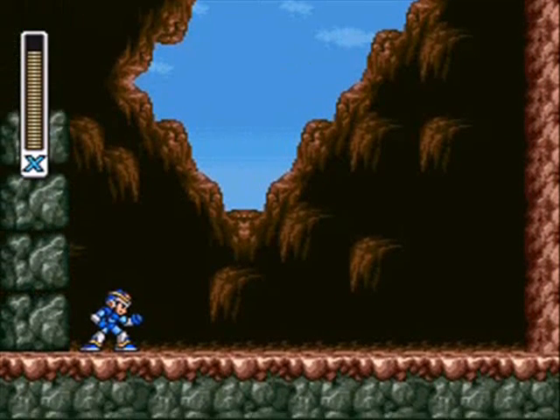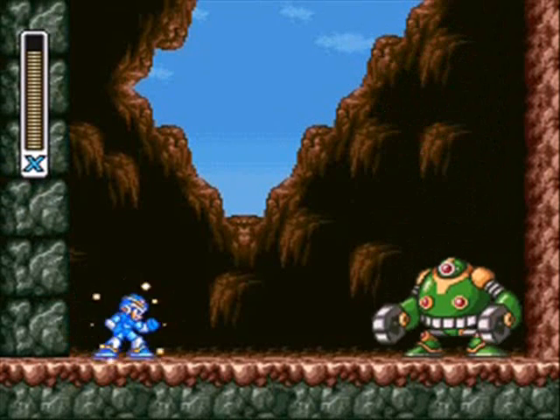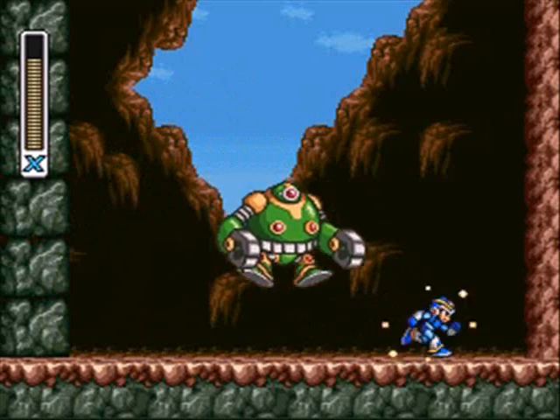And then you scale this cliff instead of going down the tunnel, and we find the Dr. Light upgrade that kicks ass. Or at least, we find a green robot guarding the Dr. Light upgrade.